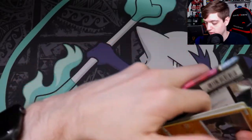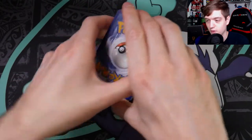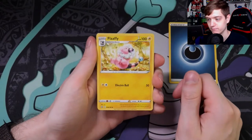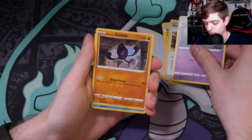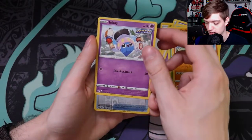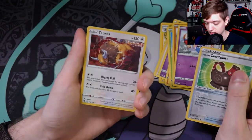Let's see — Yamask up front. One, two, three, four to the front — fighting and dark energy. Flaffy with very cute, very bright art. Clara trainer, Haunter — I really like that Haunter art — Galarian Yamask, Snorunt, Bounsweet, Kubfu, Inkay. Reverse holo Galarian Chestnaught, and then a single strike holo Tauros. Nice — I like that card.